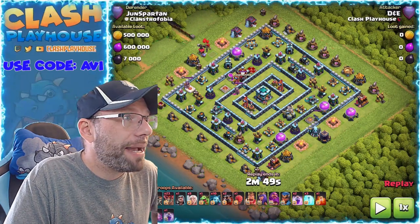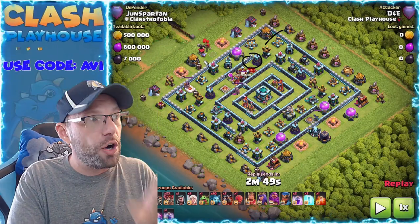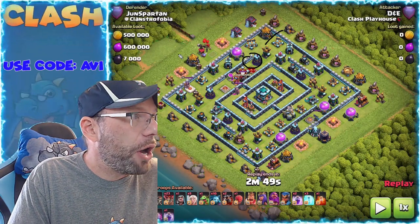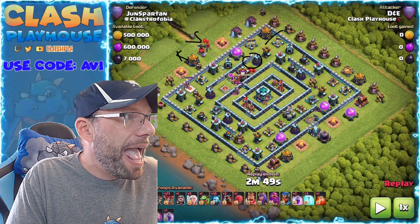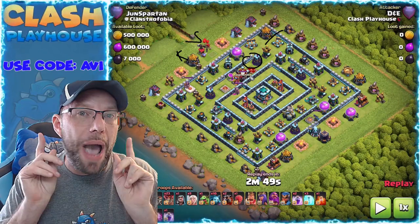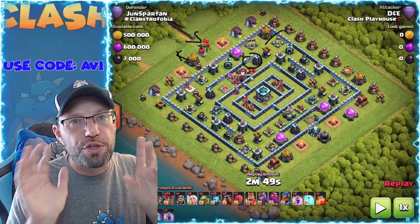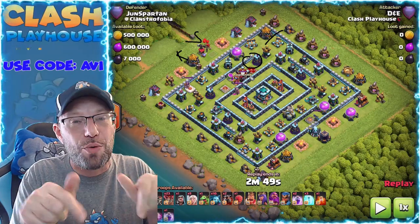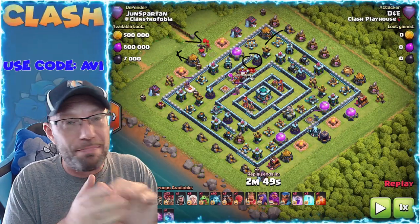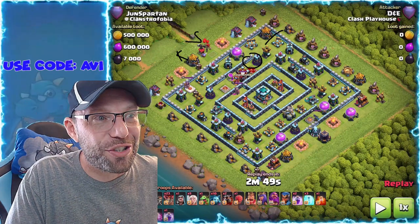My plan was to get the queen inside, which I did, then use poison and freeze. But my freeze was bad. There were three things going on while my queen was being targeted by the single-target inferno: I was dropping my king, dropping the stone slammer, and my queen was being targeted. The big mistake I made was using three resources on one inferno — a freeze, a rage, and a queen ability. Don't use all three for a single-target inferno. I used the freeze late, then had to pop my queen ability, then used a rage to get the queen back up.